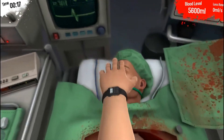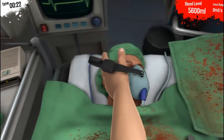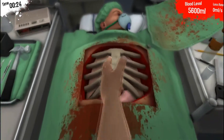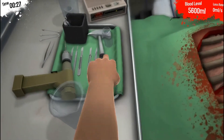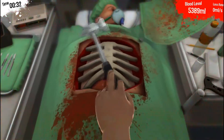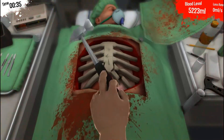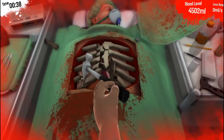Alright, so here's our lovely person. How are you doing today sir? Don't worry, we'll prep you for surgery soon, even though your organs are already exposed. Let's grab this hammer. Cracky crack. This is how you use a hammer, right? This is my first surgery. I have no idea what I'm doing.